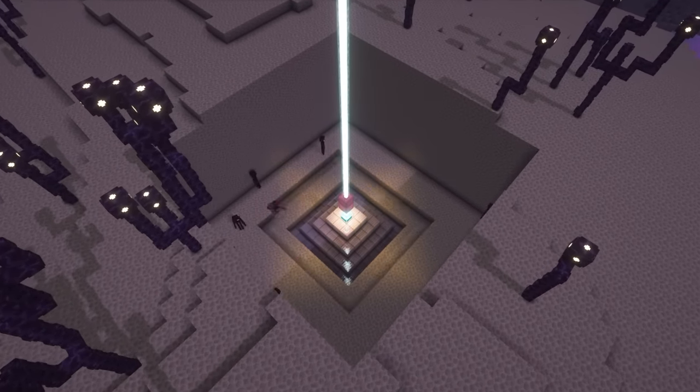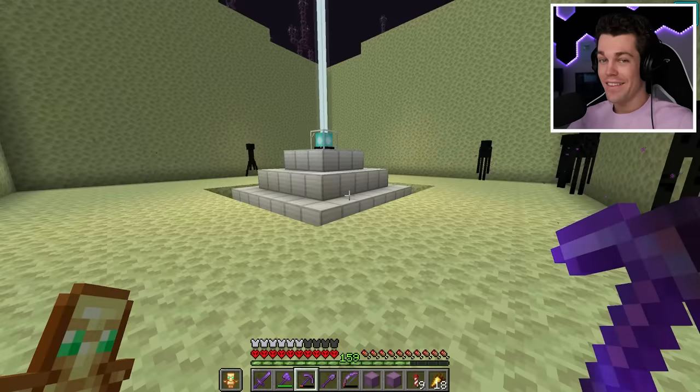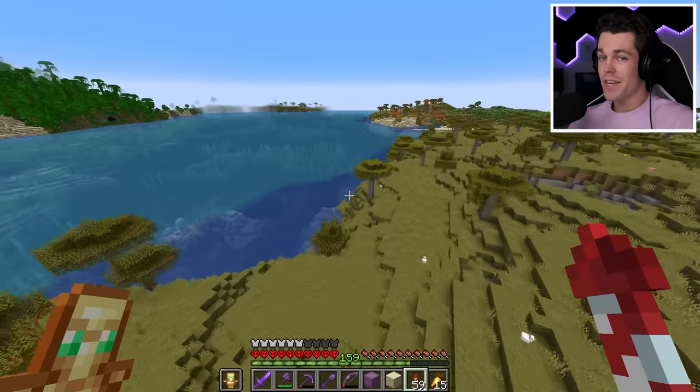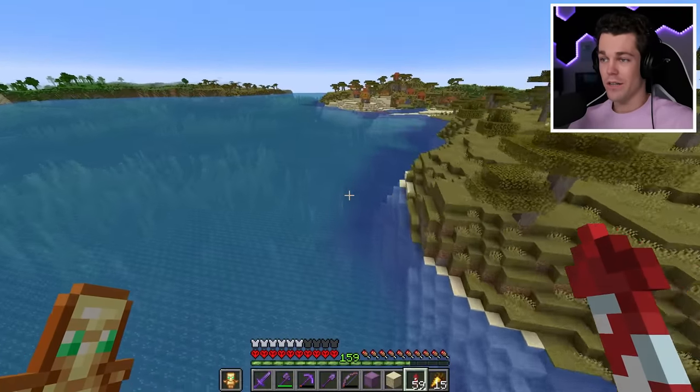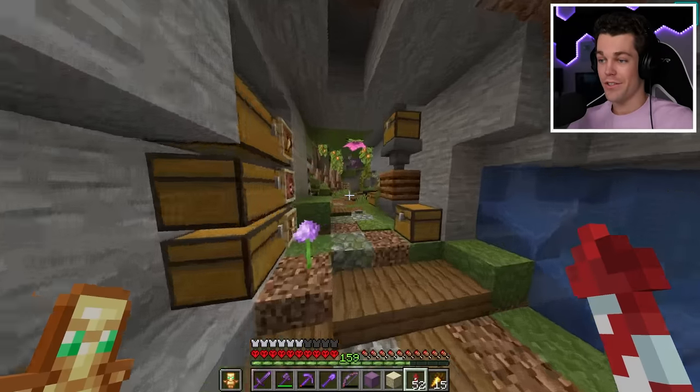This is definitely going to take a long time. And there we go — that's what 91 stacks of endstone looks like all mined up. That took so long, but it's on to the next item: a shulker box of birch and oak logs. Normally that would be pretty hard to get, but I'm going to build a tree farm instead, which should make things go a lot faster.